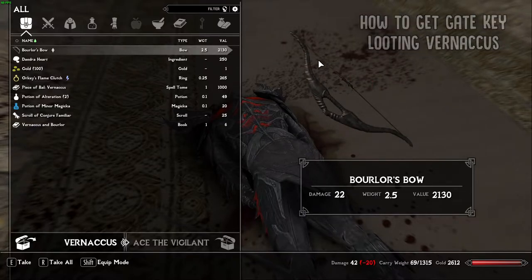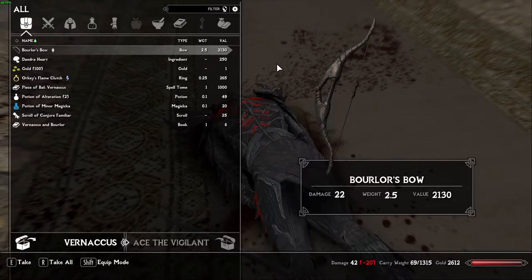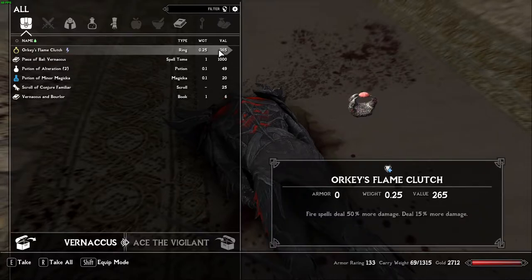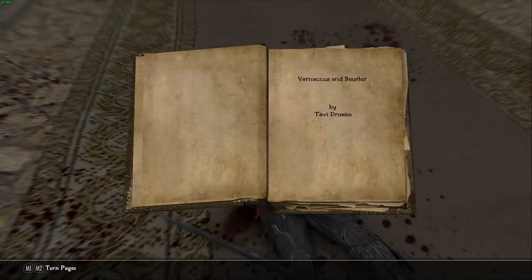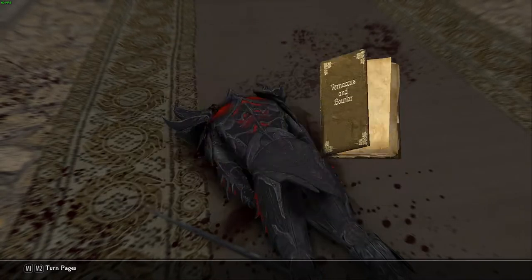Let's go ahead and loot his body. The first thing we can find is Borlor's Bow — we can use it for ourselves, but we can also turn it in to Borlor, an NPC in the Waterfront District; that is a side quest I'll cover in a later video. We also have a Daedra Heart, some gold, and a ring called Orky's Flame Clutch. We also have a piece of ball that allows us to summon Vernacus using Conjuration, plus a few potions, a scroll, and a book named Vernacus and Borlor — it gives a little lore about their feud, so I'd give it a read.